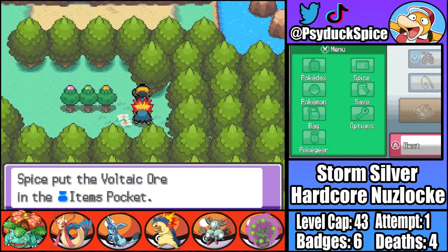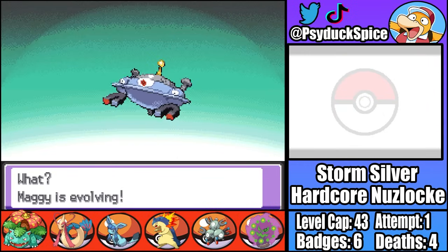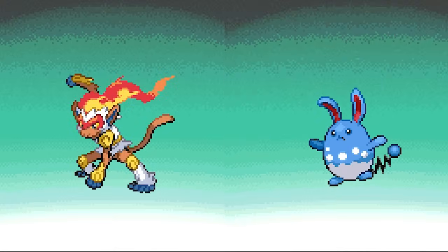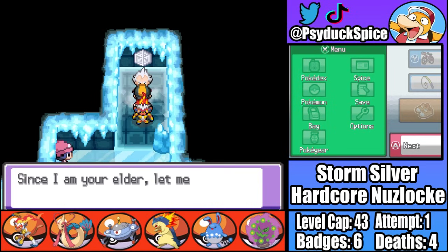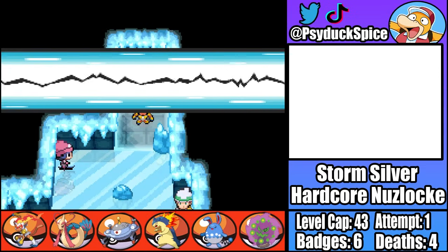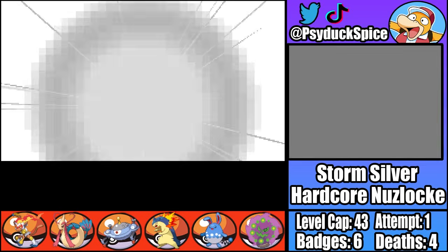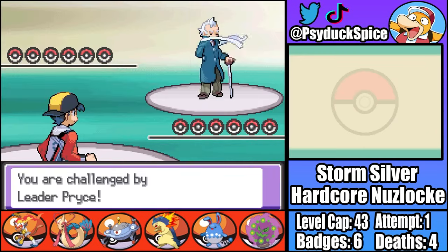Back on Route 42, I grab the Volcanic Ore that lets me evolve Maggie into Magnezone, and then after evolving Ben into Infernape and Millie the Marill into Azumarill, it's time for our 7th gym battle. Pryce is an Ice-type leader, and while Ice is pretty strong offensively, defensively Ice just sucks, so I'm hoping this gym fight won't be as hard as the last one.